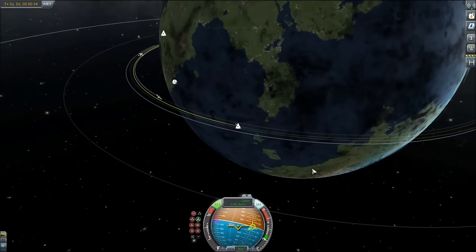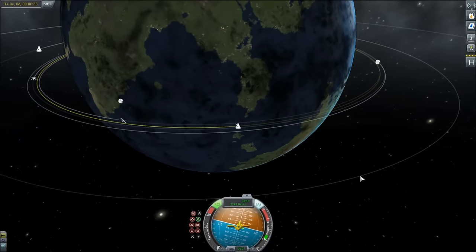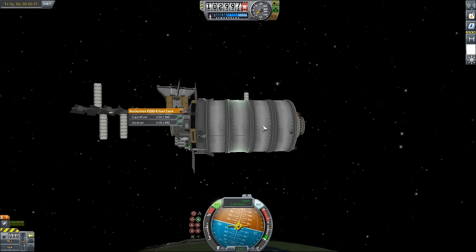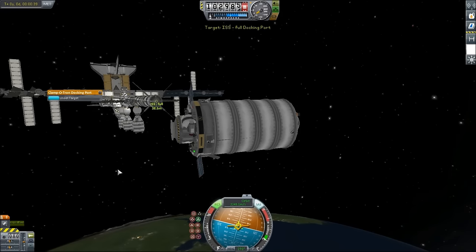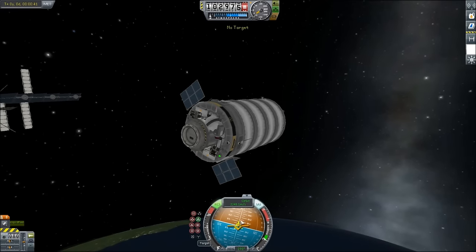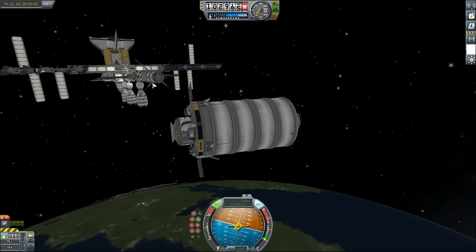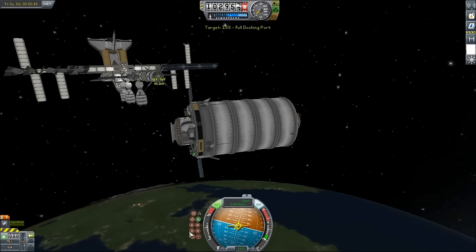We're going to point to retro. I have to turn on engines — right, I just dumped all our fuel. That's not food, that's fuel. So we're going to go back because otherwise it's going to take forever for us to deorbit. Orbit, surface, orbit — okay, perfect. And then do this.